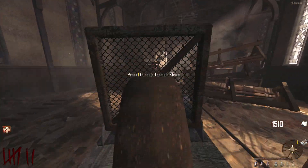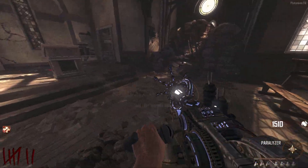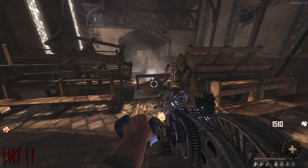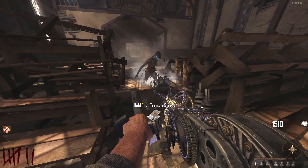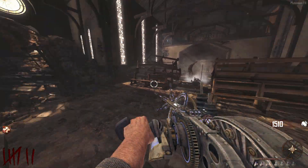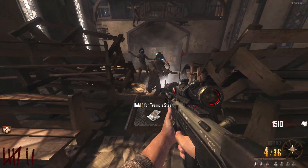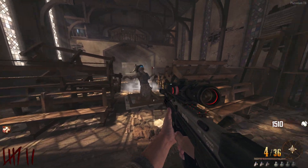Now we have the trample steam. This is a very useful buildable, only in the early game though. On Die Rise it's a lot better than on Buried, but you mainly use it to get around the map easier. It can kill zombies infinitely — that's how people get to high rounds on Die Rise. Overall it's a very solid buildable to have. It's not amazing, it's not terrible. It's there when you need it and very convenient.